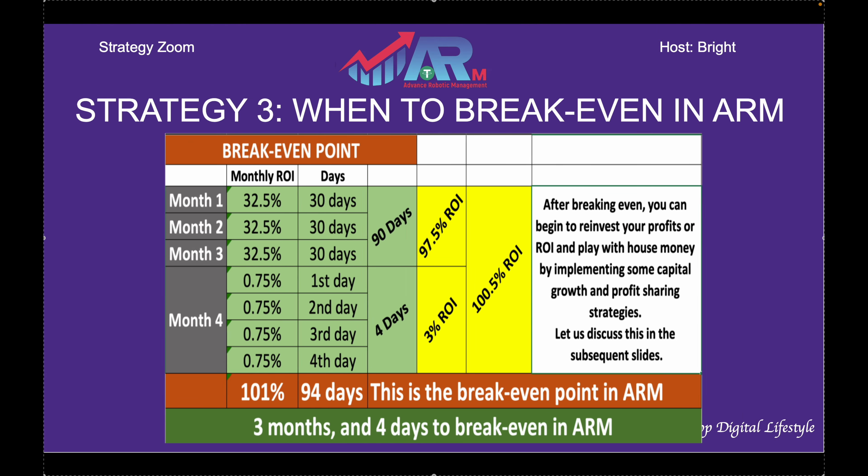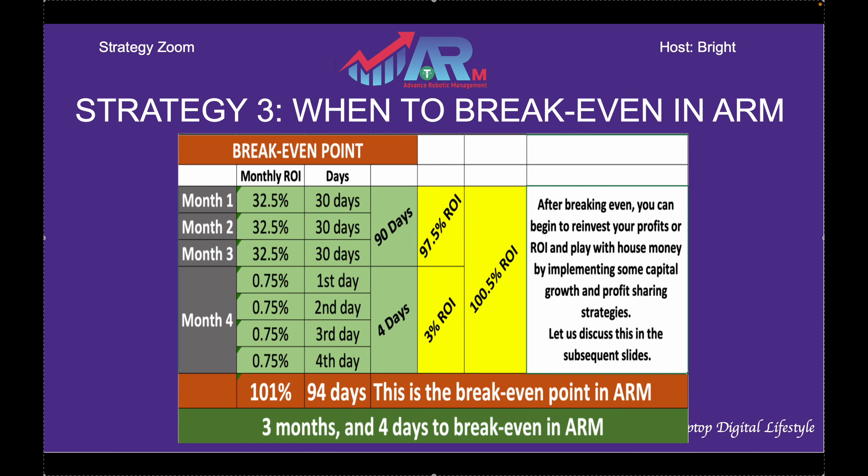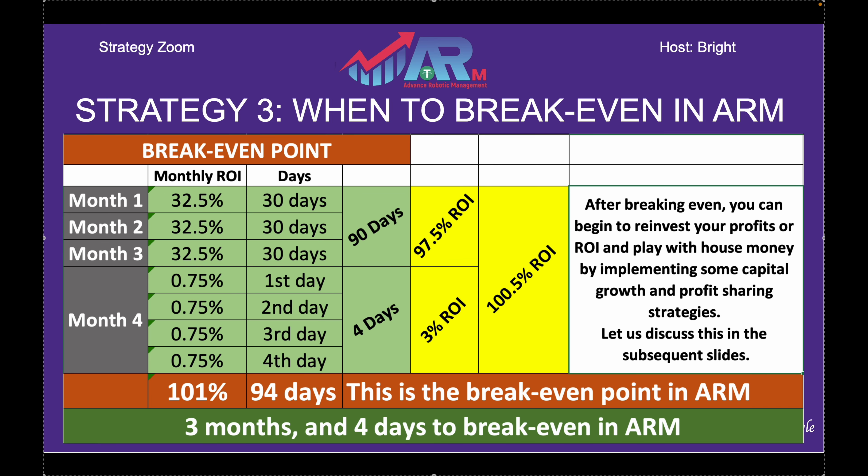When to break even — this is strategy three. How do you know when to break even in ARM? It is very easy. Month one, month two, month three — as we know already, the passive income side of ARM gives us 32.5% per month. If you add 32.5% for three months, that gives you 90 days, and those 90 days give you 97.5% ROI. This is you without recruiting anybody at all. Strategy three has nothing to do with recruitment or referral.